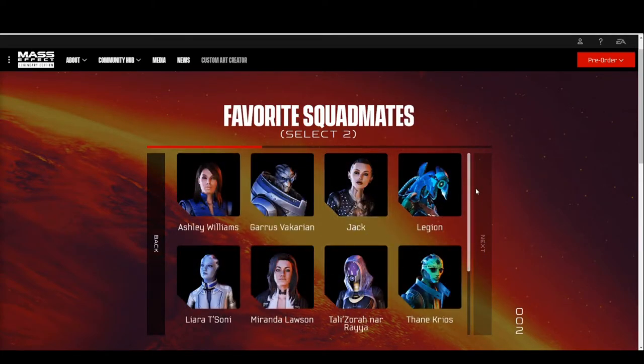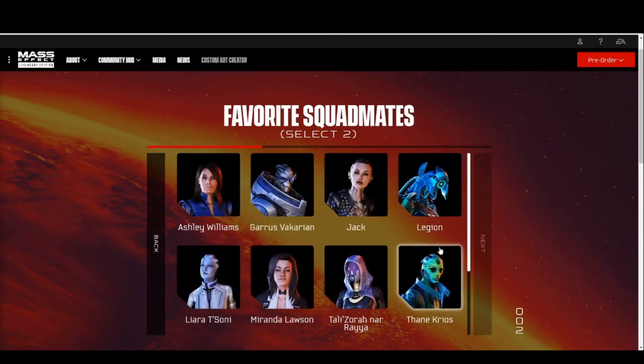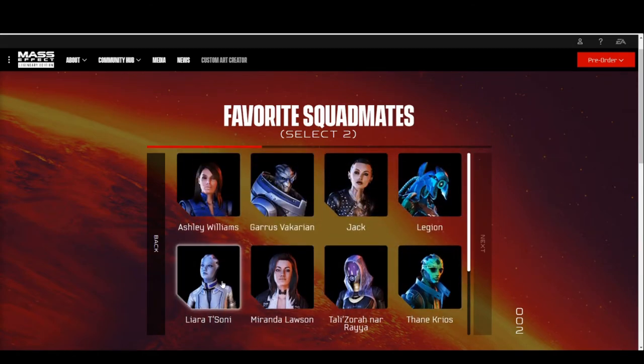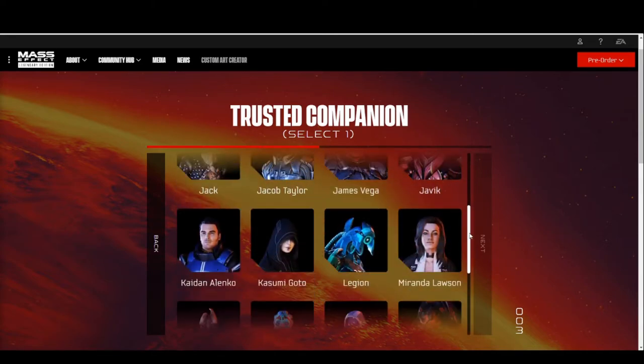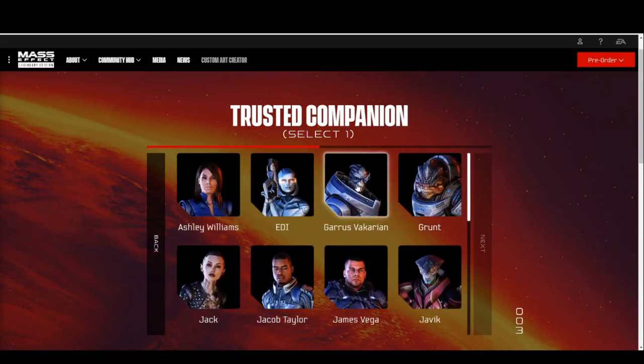Then you have access to the selection of Mass Effect squad mates from the different games. This first section lets you select your favorite squad mates — it varies by person. I like Liara and I like Thane, so I'm going to choose them. And then the next option would be your trusted companion — I'm going to say probably Garrus. It's probably a safe choice for trusted companion.